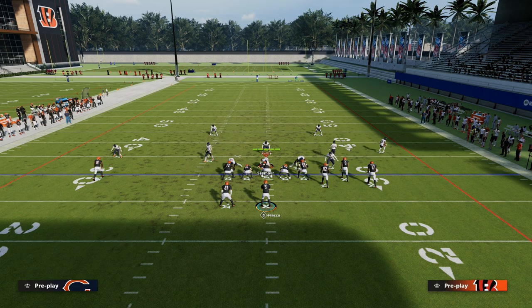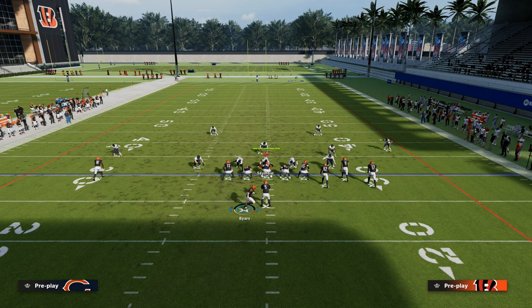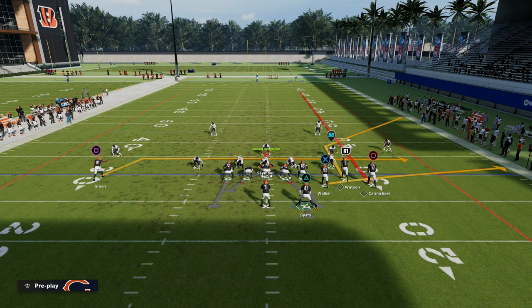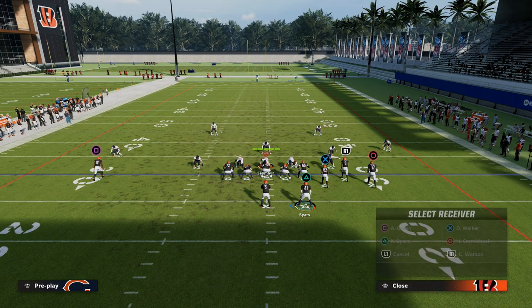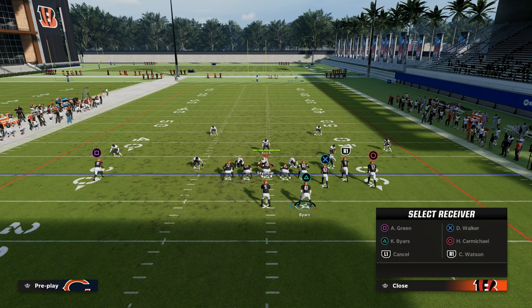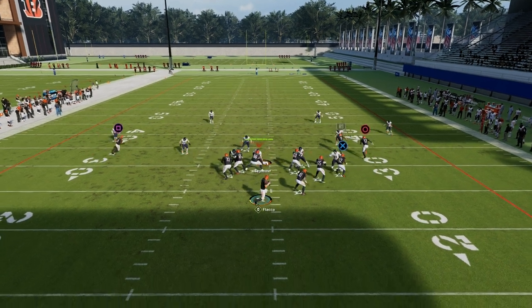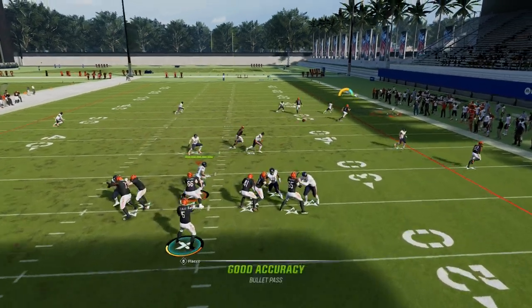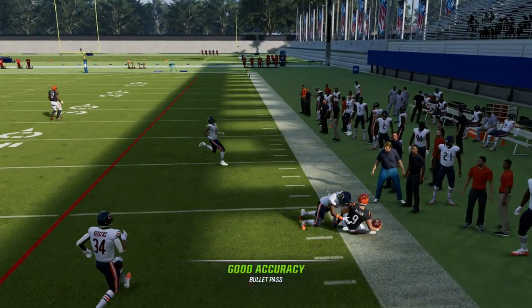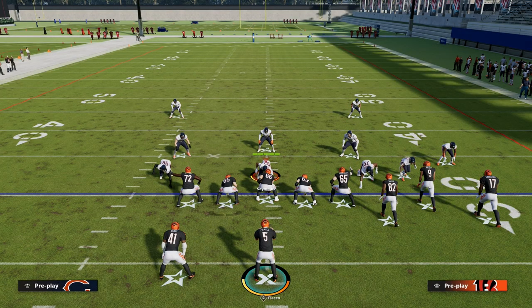I'm in cover four show two, I've audited down into the cover four quarters coverage. I'm running this concept, and on the backside you can run that backside drag route. You could also make that a backside slant, a backside dig, or a backside smart route to dig — a lot of variation in what you could do on the backside. I really do like the drag though. I'm going to target it before it gets to that corner, and now I've added a whole other layer of consistency because I've turned the match concept off — they can't match the route.